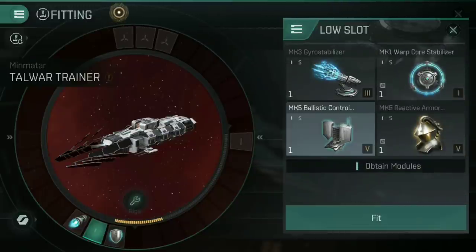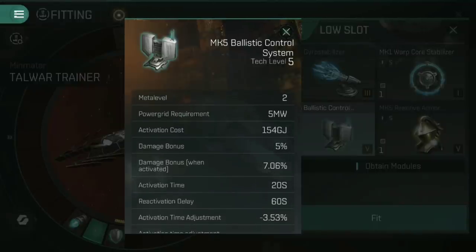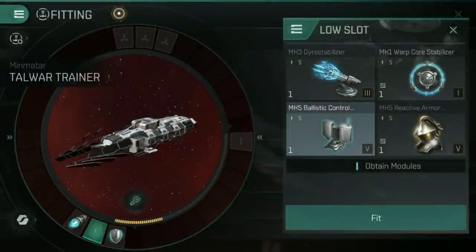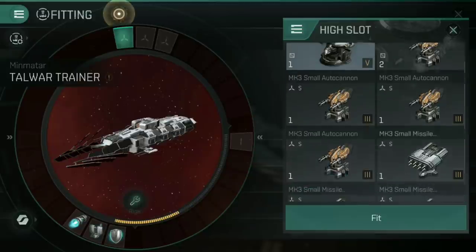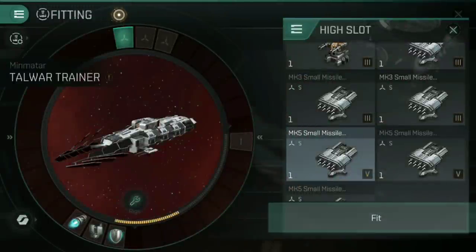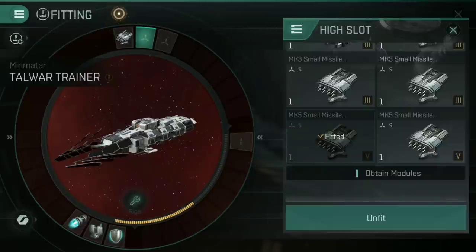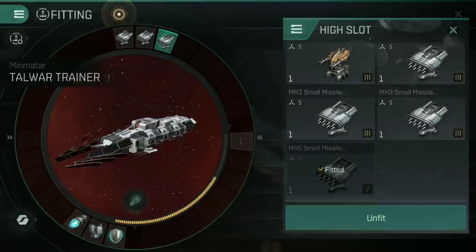Scrolling down, I have a Mark V ballistic control system, which boosts your missiles — it gives a damage bonus when activated and makes missile launches cycle a little faster. I'm going to fit one of those. Then moving to the high slots, I'm going with Mark V small missile launchers. The reason I'm going for small missile launchers rather than small torpedo launchers is because of range — 18.75 kilometers. I've got three Mark Vs here, but Mark IIIs or even Mark Is will do just as well; the only difference is time to kill.